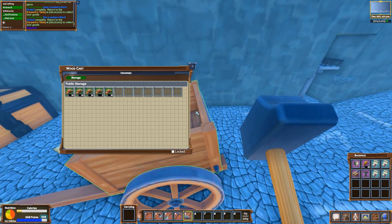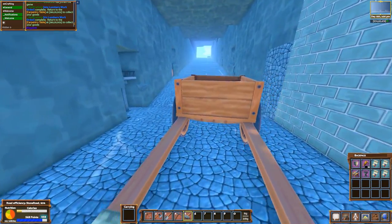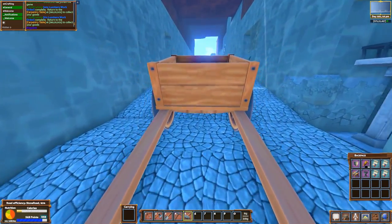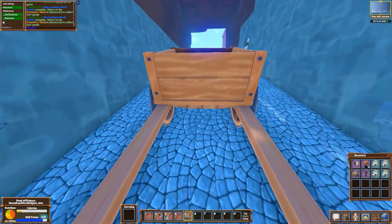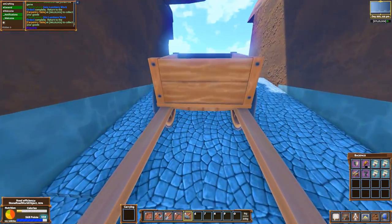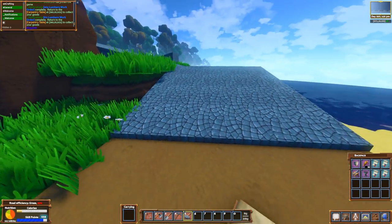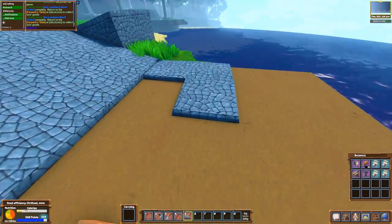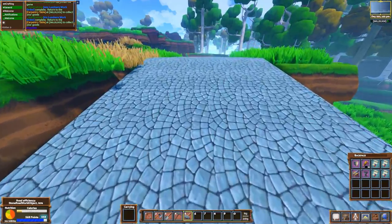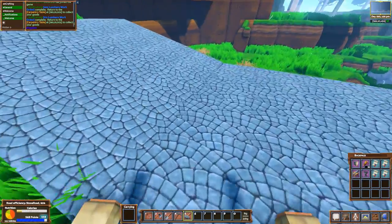Game Edge is frustrated trying to do his roof - censoring himself. Building roofs is very frustrating with no scaffolding in the game. Scaffolding would be really nice. Someone notes Game Edge played Rising World as long as he did because of its scaffolding - it's a magic combination.